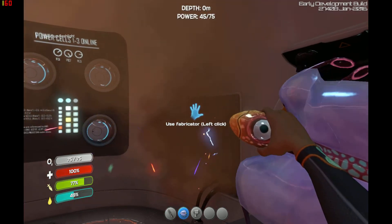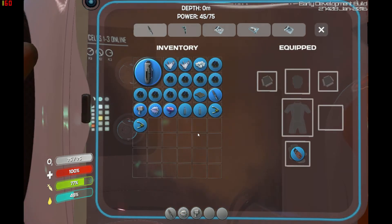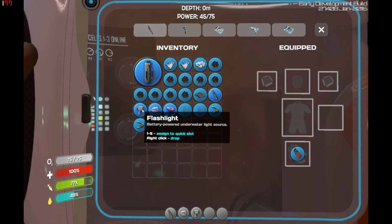And before I sign off for the day, because I only want to keep these quick so you don't get bored — if you hold over it you can see it says press 1 to 5 to assign to a quick slot. I see no point in having fish attached to quick slots, so I'll have my knife and my flashlight on numbers 1 and 2.